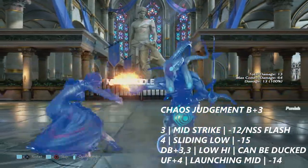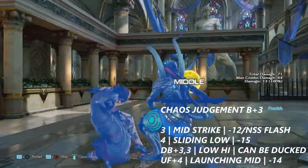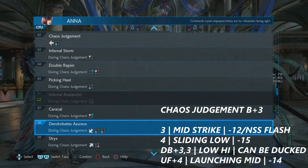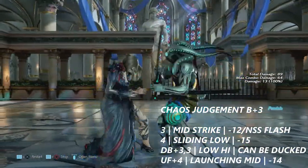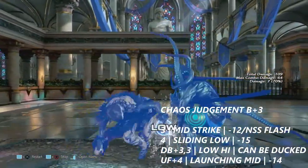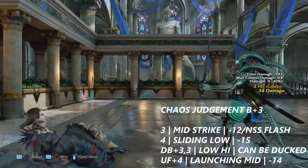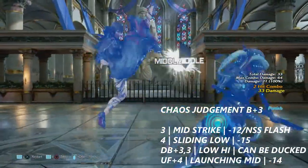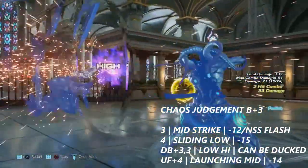From Chaos Judgment, 4 is a sliding low — it does not crumple on block but is still negative 15. Down back+3 into 3 is a low-high mix-up; if you duck the low, you can punish the high after it whiffs. Last is up 4+4 — it's a massive hop kick with one more frame of punishability. It is negative 14 on block.